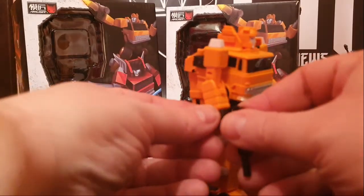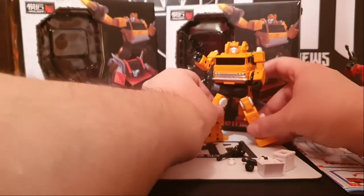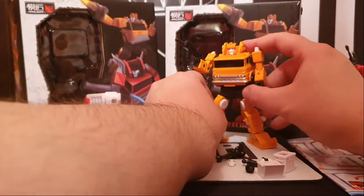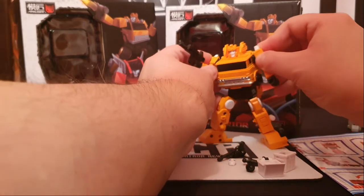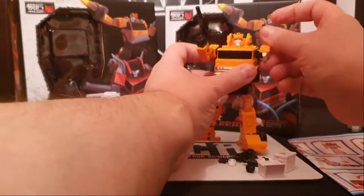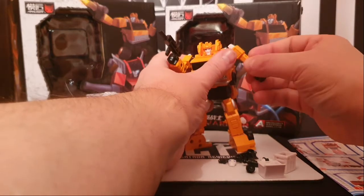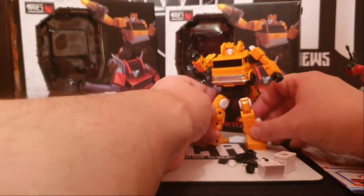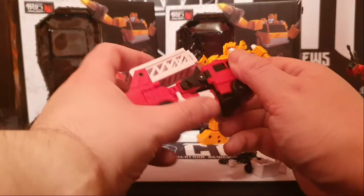We're just going to stick a gun in his hand just to show you in poseability mode. Obviously the arms do go 360 round and come out, the elbows do turn around. I think it's the left one that falls off. Anyway, let's move on to Inferno.